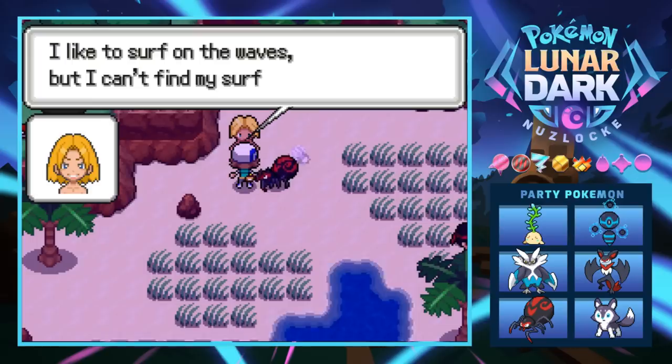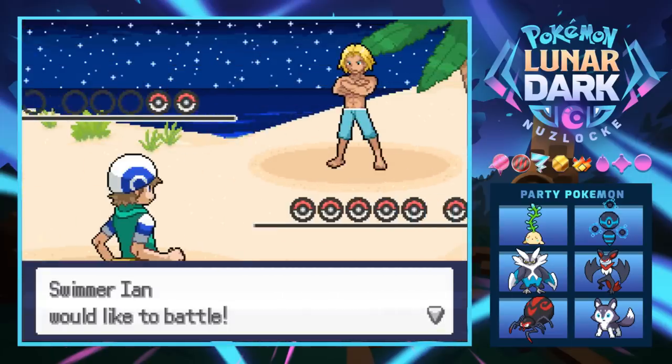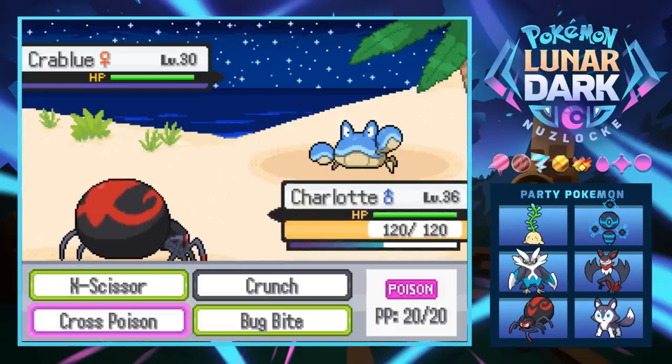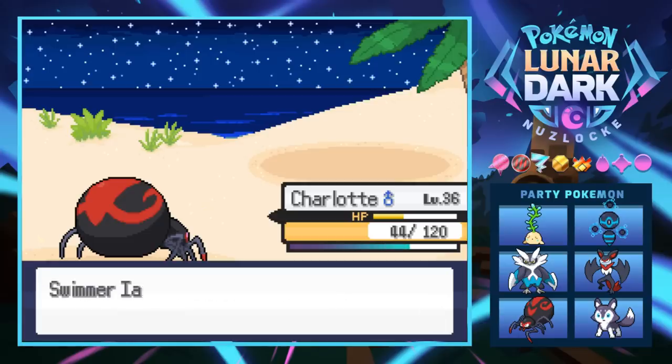He says he likes to surf on the waves but can't find his surfboard. Swimmer Ian has a Crab Blue, which is something we haven't seen before — it's a pretty damn cool Pokemon. We give it an X-Scissor, but it hits us with Rock Blast — why does everything have rock moves? It hits four times, which was pretty scary.